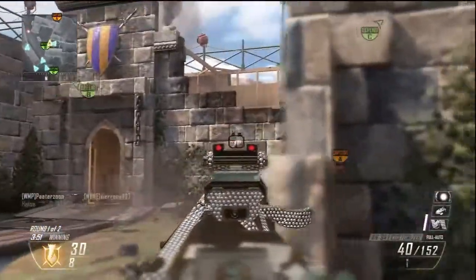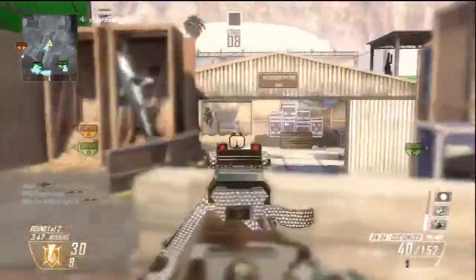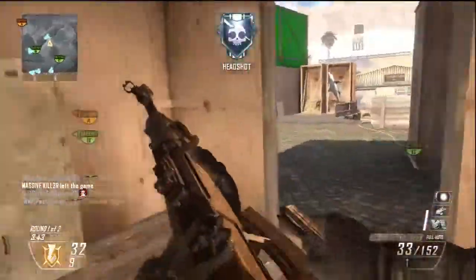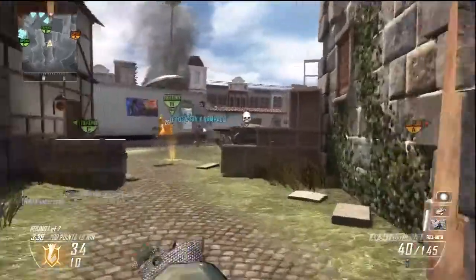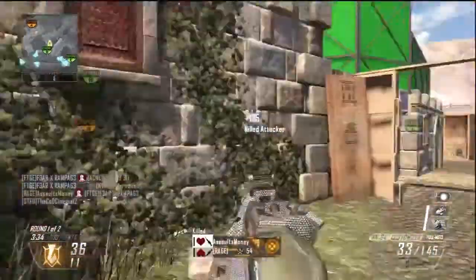If you throw a grenade into the kitchen area, it should come down right on top of them. And that's just really cool because you can take out all these enemies who are coming from A trying to rush middle or something, or light machine gunners shooting across the map. There's just a lot of stuff that you can do to take out these enemies.